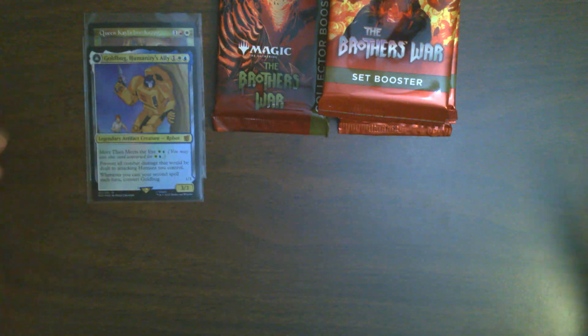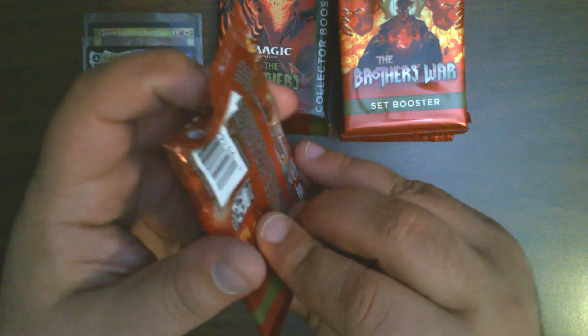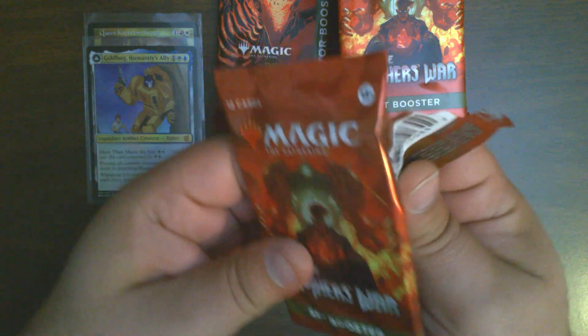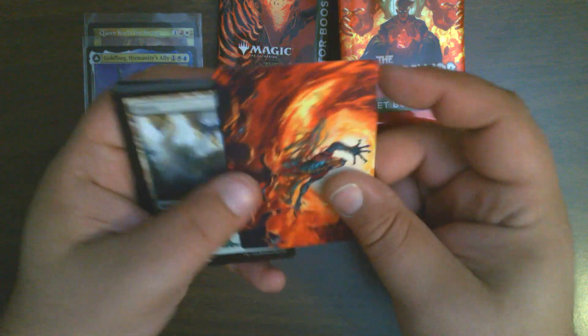You used to be able to sell foil basics consistently for a dollar to shops. Now I don't know if you can even give them away, but it is what it is. So let's see what we get in pack number one. I hope this bundle is as good as our last one, because if they're all as good as the last one, then I'll be over the moon.